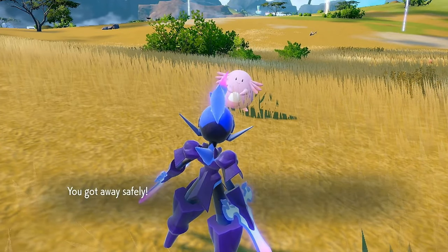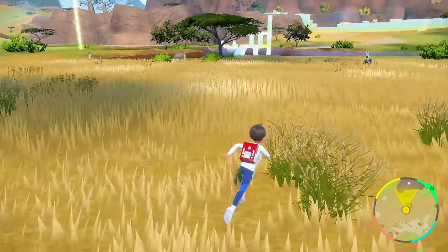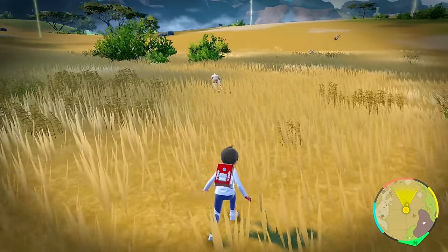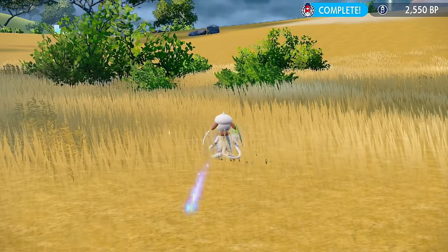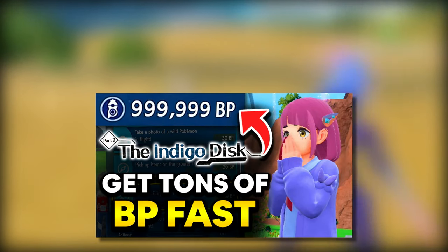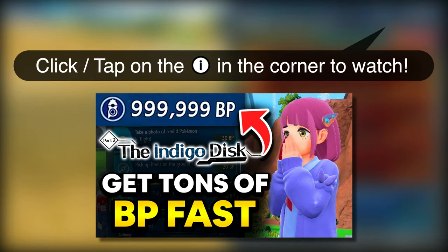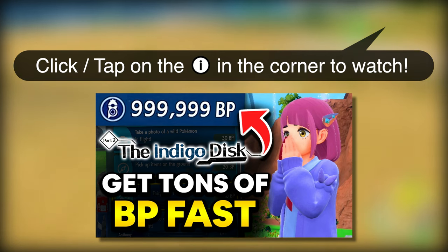So how do you upgrade these biomes? Just like everything else in the Indigo Disc, it's going to require a lot of Blueberry Points — BP. There are four different biomes and each costs 3,000 BP to upgrade, so you'll need a total of 12,000 BP. Each biome hides a different set of starter Pokémon. If you're wondering how to get BP fast, I did make an entire guide video on grinding BP quickly inside the Indigo Disc — there should be a link in the corner right now. I'll also have it in the outro if you want to watch it after this video.